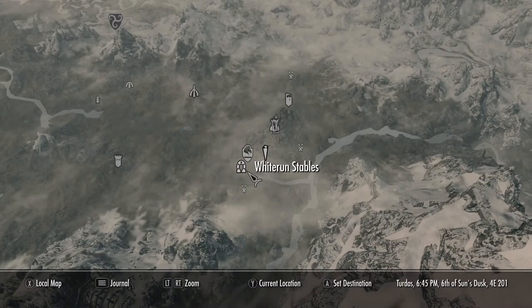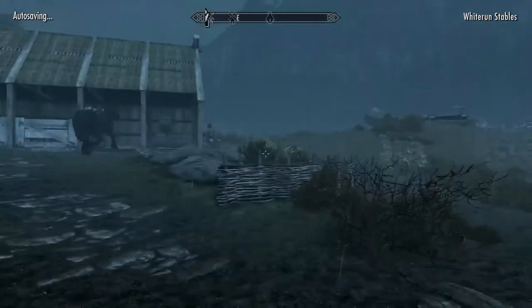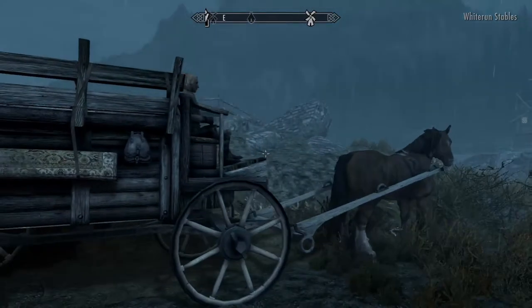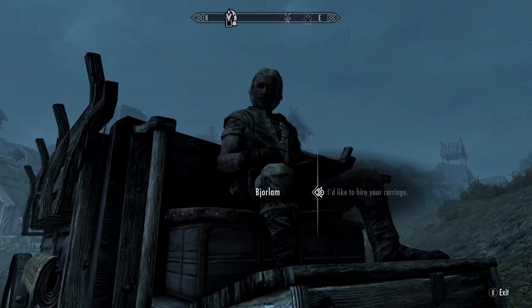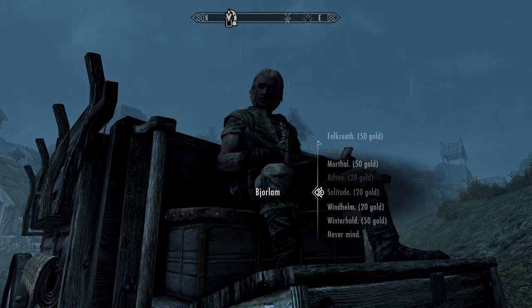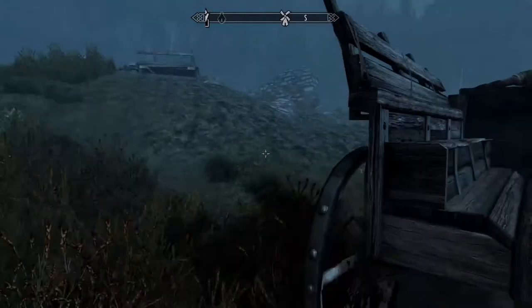The second location is the Whiterun Stables. Just outside of Whiterun, you'll find a Carriage Driver. The Carriage Driver is going to take you to the second and third locations we need. The first destination is Solitude — talk to the Carriage Driver, hire him, select Solitude, and then go to the back of his carriage and get in.